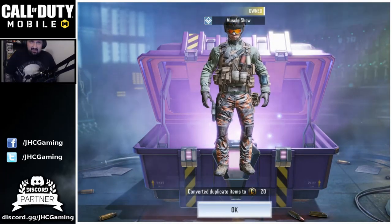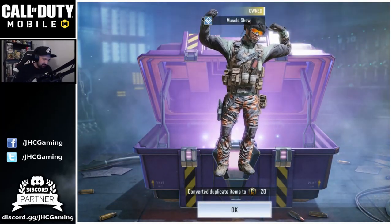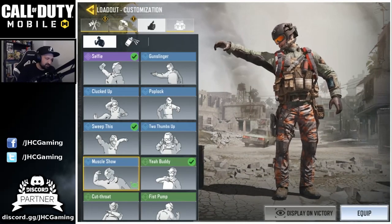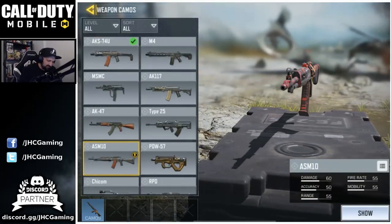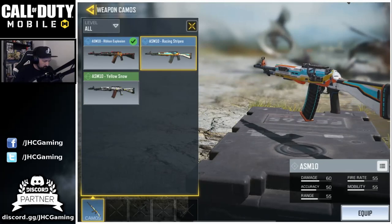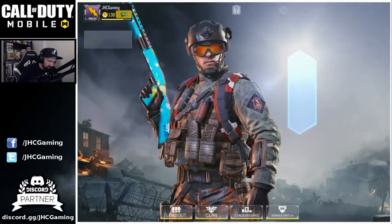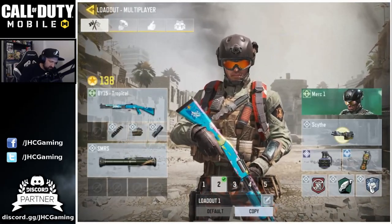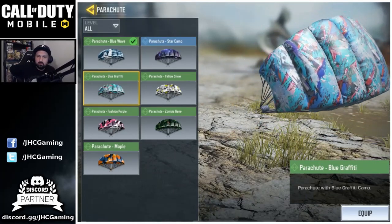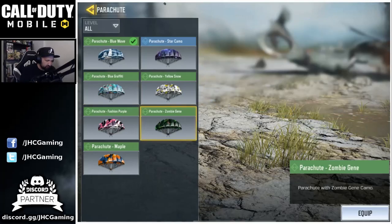But anyways, best pull today is the emote for sure. I'm going to display it on victory because maybe it's a bit rare for now. We got a new ASM 10 camo. But my favorite is definitely the ASM 10 racing stripes — so I'm going to include that one. And then in Battle Royale, the parachute. Maybe I had it already though, because it doesn't show new. I think I already had it.